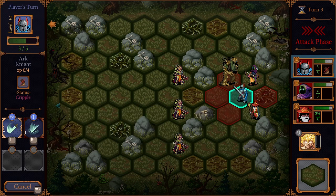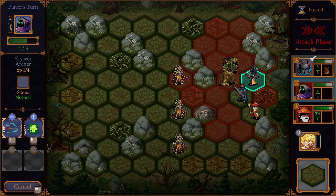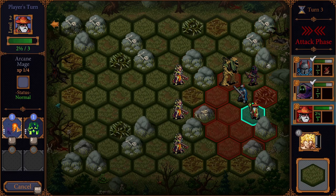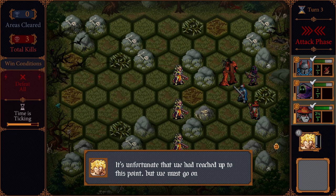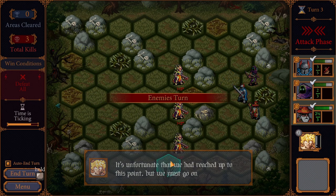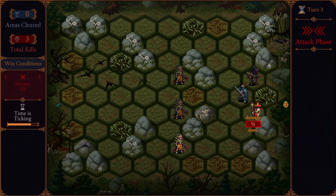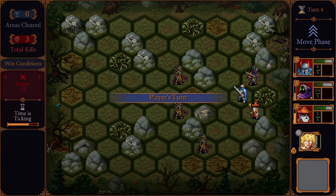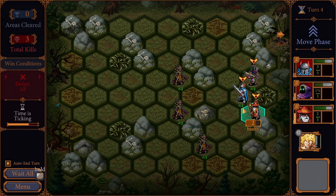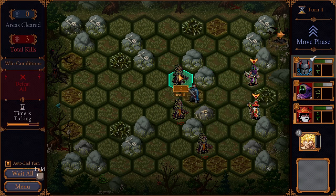Let's go ahead and hit this treant. We should be able to kill it if basically everyone strikes it. The unfortunate part is that the mage is now out of attacks. So to get those attacks back we're going to have to wait. We were within range — that sucks. Fortunately they only do half damage. Our dude is no longer crippled, so he's going to run over here because he can do damage to both of these lads at once.